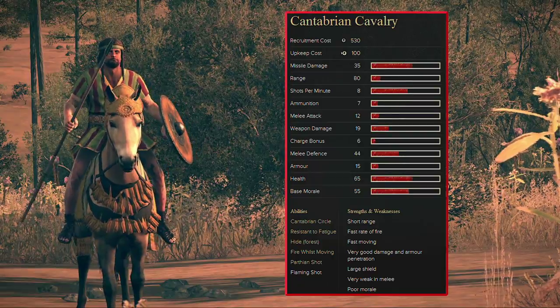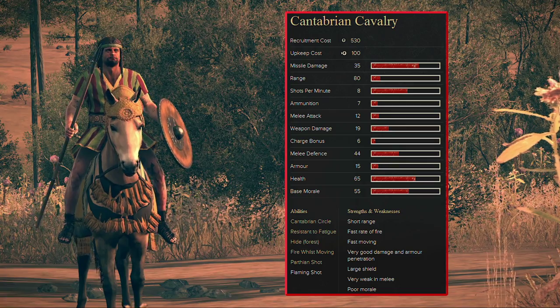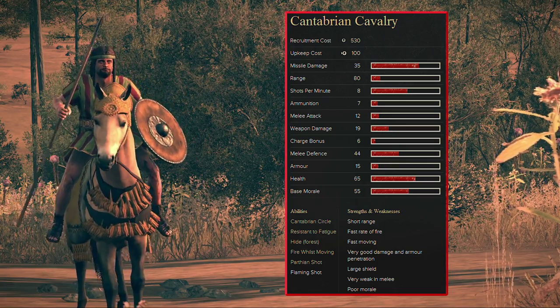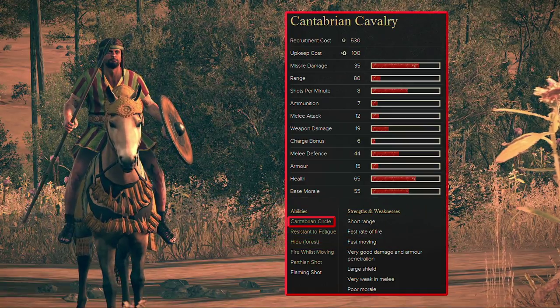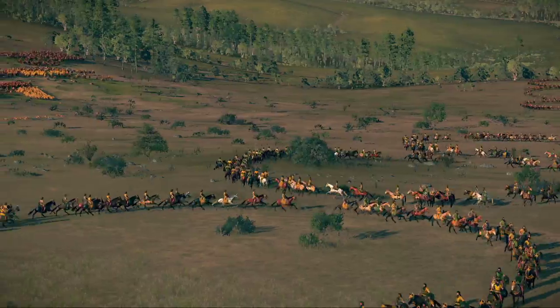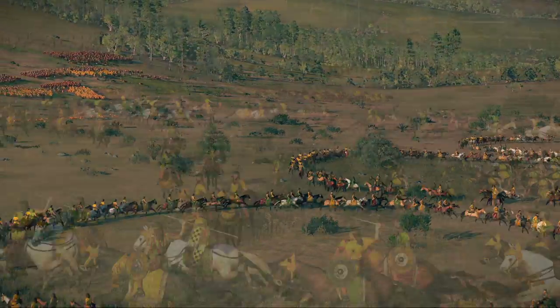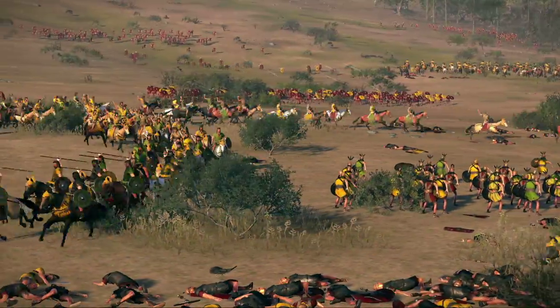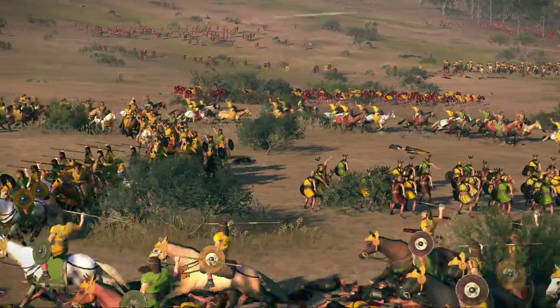The Lusitani can field Cantabrian cavalry, a specialist skirmisher unit who ride the finest horses on the Iberian Peninsula. They come with their own distinct attack formation, the Cantabrian circle, which best exploits their speed and skirmishing skills. The riders maintain a continually rotating circle making them difficult to pick off and ensuring a continuous shower of javelins on the enemy.